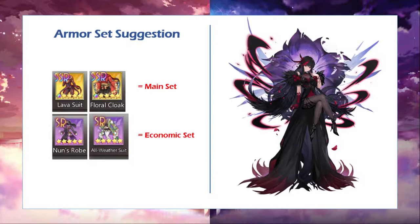Next will be armor suggestions for Seeger. In this situation, there are practically only four sets I can offer: a main set and an economic set. The main set would be Lava Suit or Floral Cloak. If you want to build her as a rounder-type radiance, put Lava Suit. But if you think she will take more damage on single target, you can put Floral Cloak.